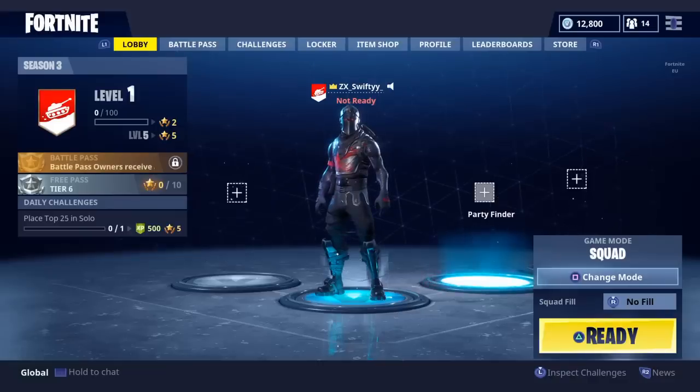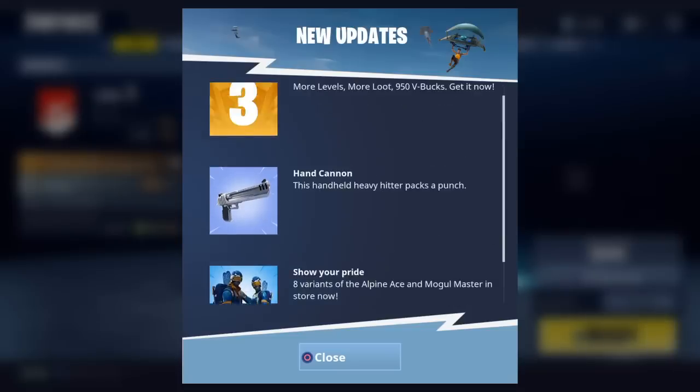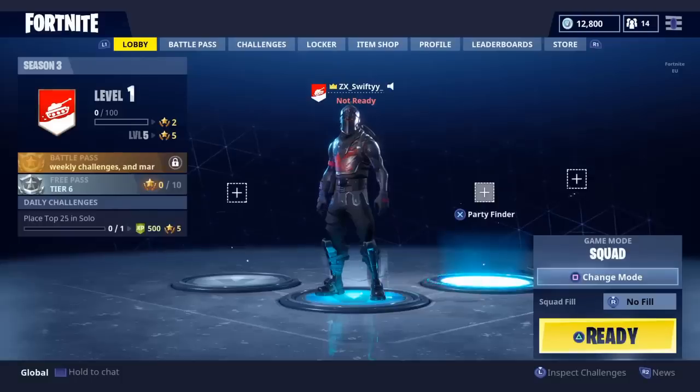Hey, what's up guys, it's your boy Electra back in a video. Today, guys, as you may know, the new Season 3 has finally come out on Fortnite Battle Royale. There's more levels, more loot, and the Season 3 Battle Pass costs 950 V-Bucks, which is actually really cheap. The new hand cannon came out too.